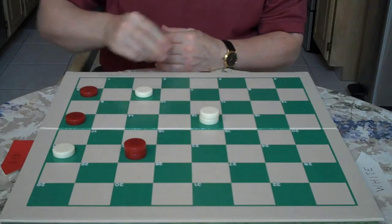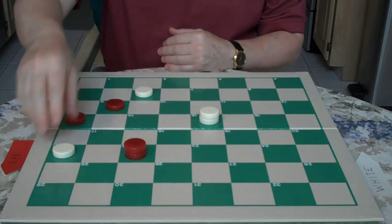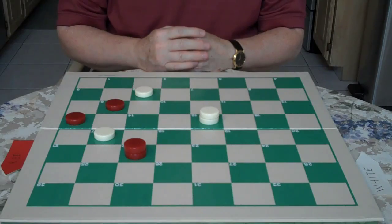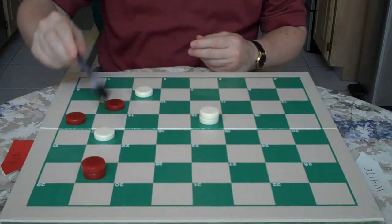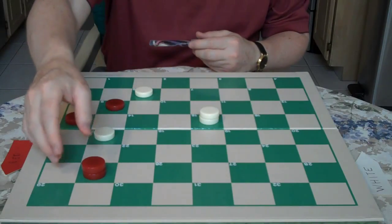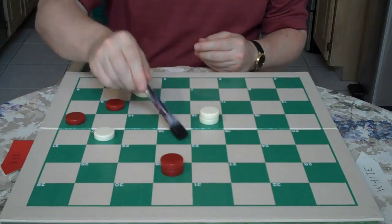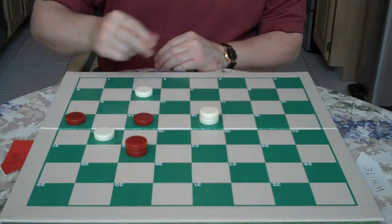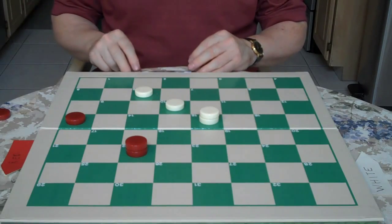Red makes 10 to 6. Now red tries to escape with 5 to 9. Go 21 to 17 — the good move. Now red cannot go 22 to 25 because of the same 2-for-1: 17 to 14, 9 to 18, 15 to 29. So red's best move in that position is 9 to 14. Jump 17 to 10 — you're up a checker and you have a win.